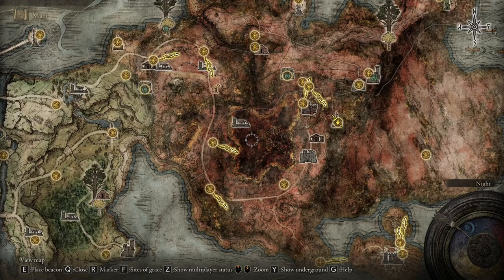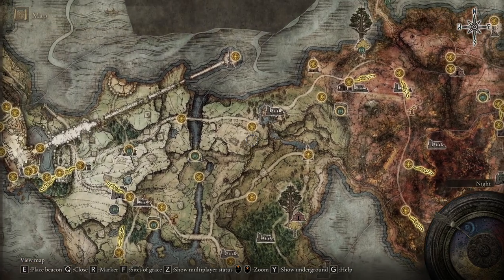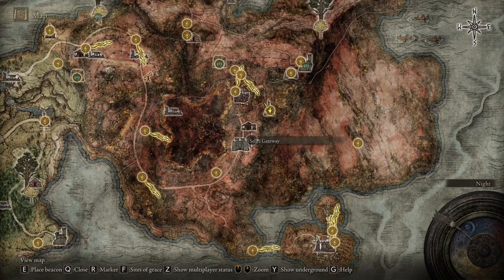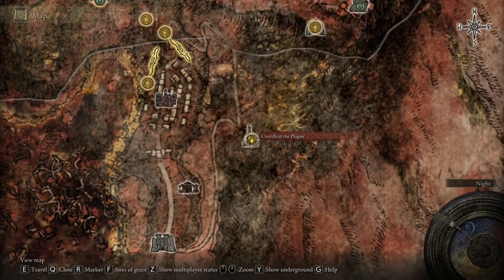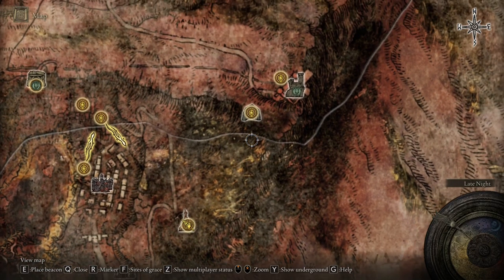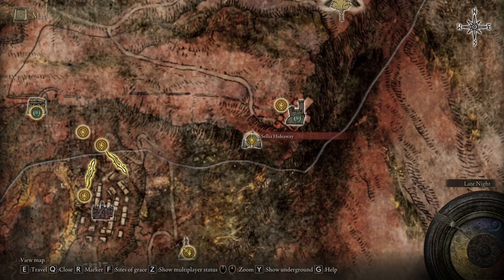To find Master Lusat, you need to go to Caelid. If you have not been there, you can take this road northeast outside of Limgrave and take the road all the way down and all the way around until you get to right here — Church of the Plague. Once you've made your way to Church of the Plague, exit the church this direction, run up here through a wood arch, cross the street into a graveyard, and there's going to be a secret place called Selia Hideaway.